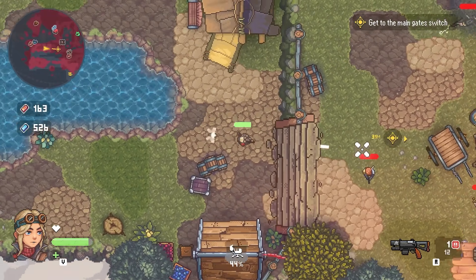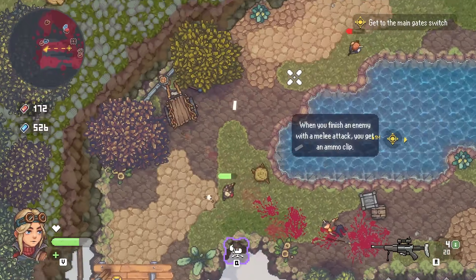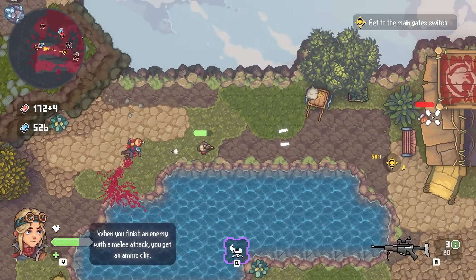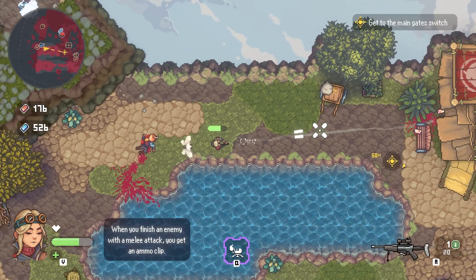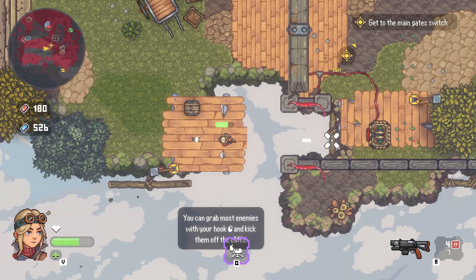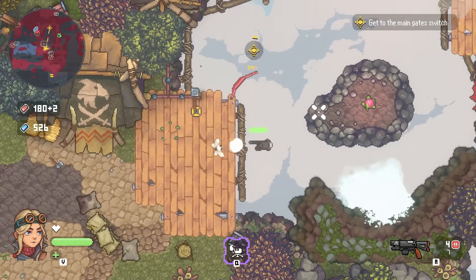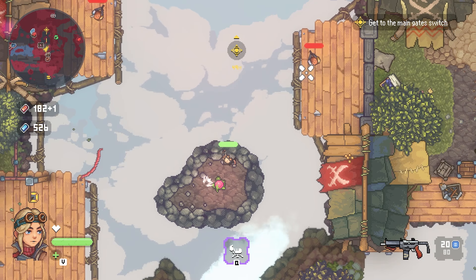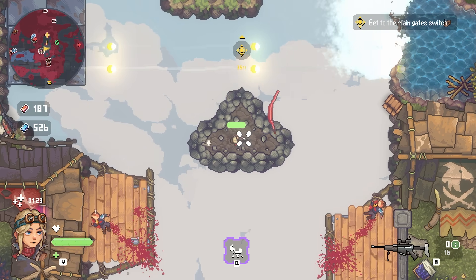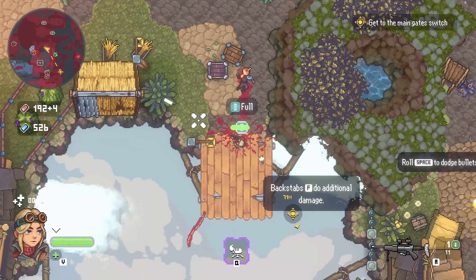Heading down this way there are more people. I'm going to stand over here and boosh - sniped him! Oh I forgot I had a sniper so I can stand here and snipe. Back to shotgun for close range combat. There's the switch - use that switch to open this gate. Up here we've got two guys - boosh boosh with the sniper - then jump across. I can do a hook backstab for a bit of stealth damage. There's a lot of efficiency in this game.